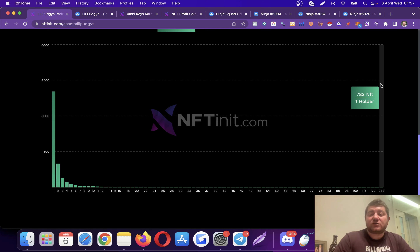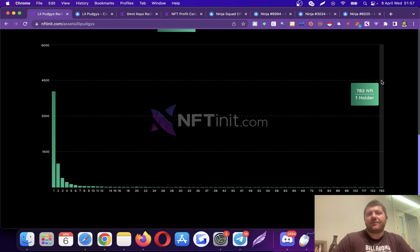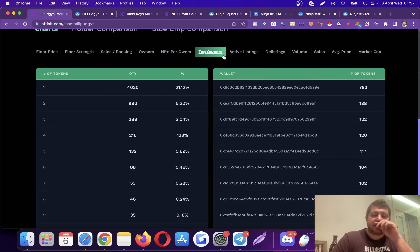If in a collection there are many large holders like this, it is a bad thing, because they can dump the floor if they don't agree with the project, need liquidity, or stop agreeing with what the collection owners are doing. So you would want the collection to have a good distribution. Let's go to the top owners and see who this person is.